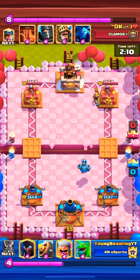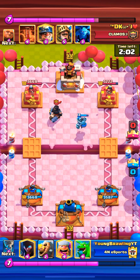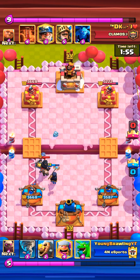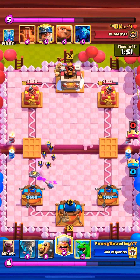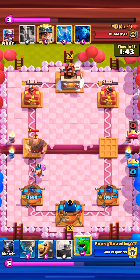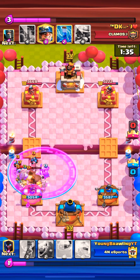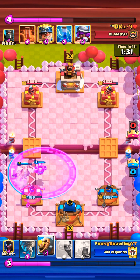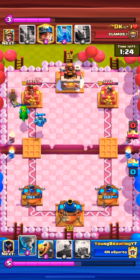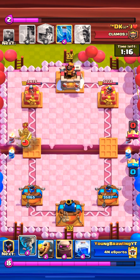The next one we're gonna check out is a double prince giant miner poison with the musketeer. Starting hand I had lightning, mega minion, lumber, baby dragon. Let's speed this game up a little bit. There was a zap on the right tower, I started with the mega minion in that same lane, then lightning just the musketeer to get that out of the way.